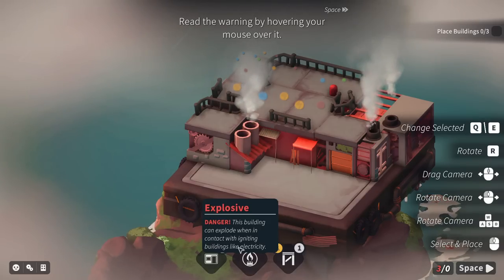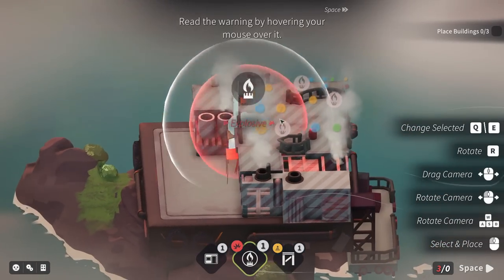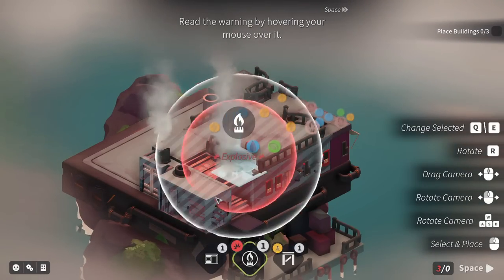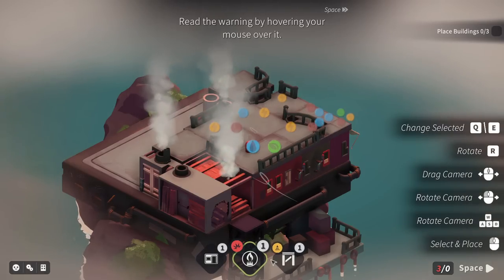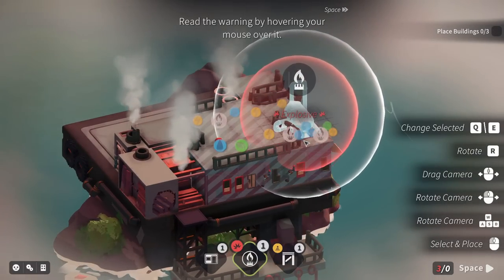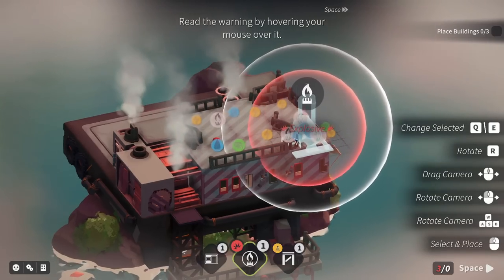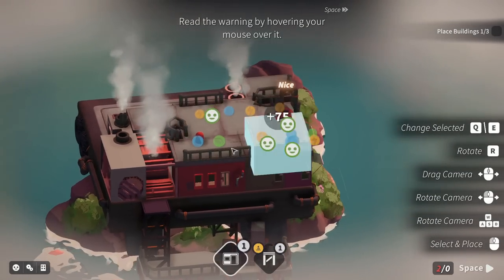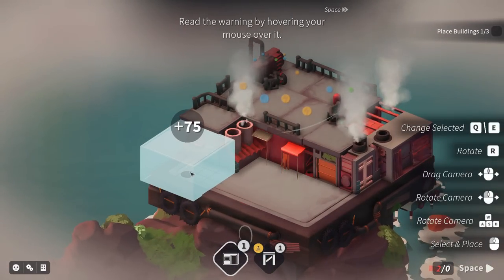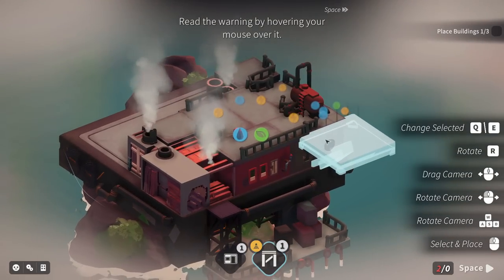This can explode when in contact with igniting buildings like electricity. Gotcha. Okay. Explosive — that's fine. Solid cannot be destroyed platform — you can't break physics rules if you wrote them. So it seems like everything is being met here. Nice. Big house. Platform. Oh, we can have them hang off like... interesting. Okay.